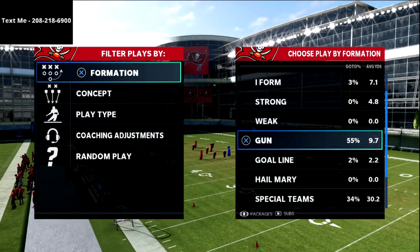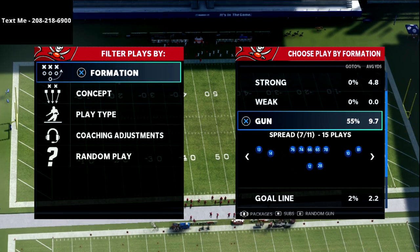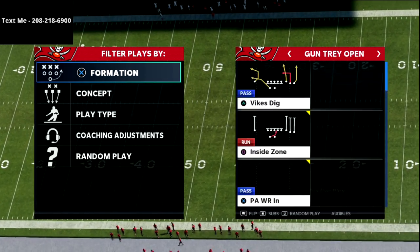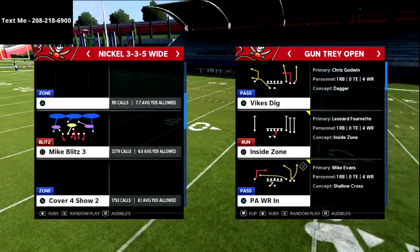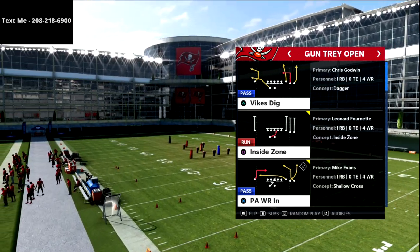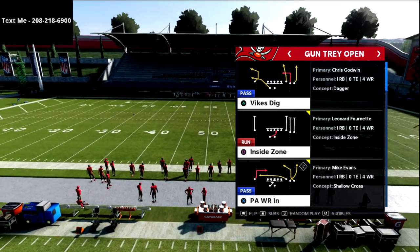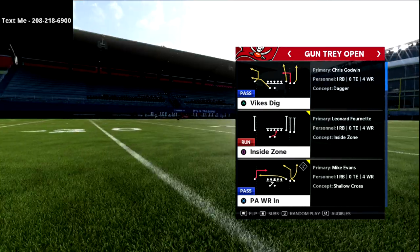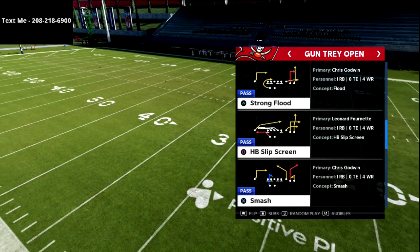In this video I'm super excited to share a Gun Tray Open mini scheme that you can use to have a ton of fun. We're going to leverage concepts from the Gun Bunch and Trips formations to create a unique spread-style offense. The playbook I'm using is the Minnesota Vikings — I think they have the best Trips Tray Open right now. It's super unique and effective. Two other good options are the Browns and Broncos; the Steelers have a good one too, but I go with the Vikings primarily for the smash concept.